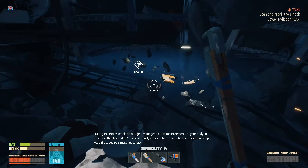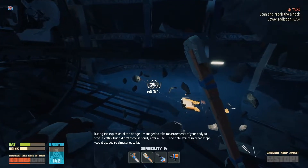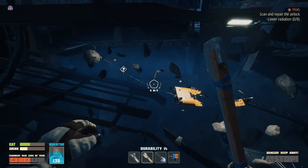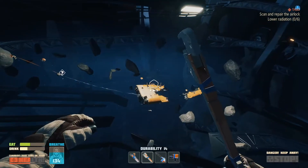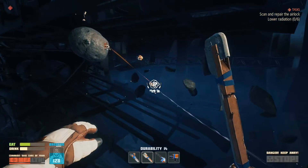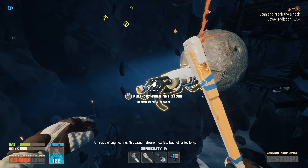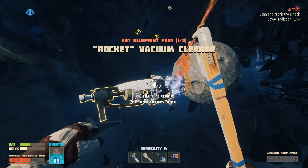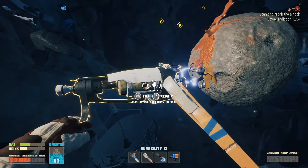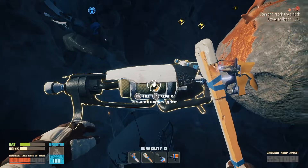A lot of stuff to look at and collect. During the explosion of the bridge I managed to take measurements of your body to order a coffin, but it didn't come in handy after all. I'd like to note you're in great shape, keep it up - you're almost not so bad. Like why is he talking? Is there literally just a timer going on that triggers him to say something random? This rocket vacuum cleaner flew fast but not for too long - rocket vacuum cleaner, one of three.